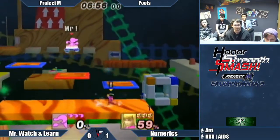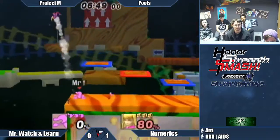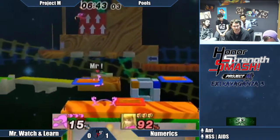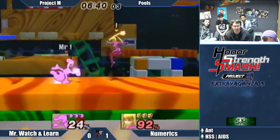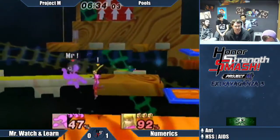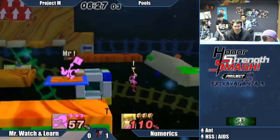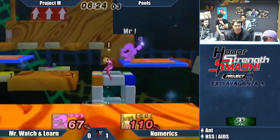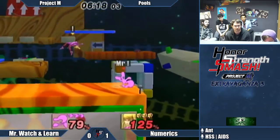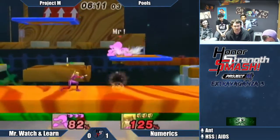Nice back air. Game & Watch's survivability is nothing to underestimate — he's going to live just as long as ZSS. His recovery is very good, but he's really light, so he'll die easily to a lot of things. Side B is really the disjoint that ZSS has that is bigger than Game & Watch's. She also has F-smash and up-B, but one of those is committal — and why are you using the other in neutral? By using side B, he's able to outspace Game & Watch, but that's really one of the only moves he has that can do that, and he's making good use of it.